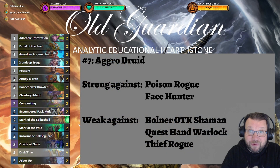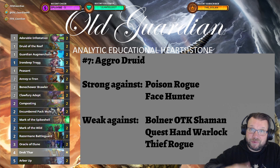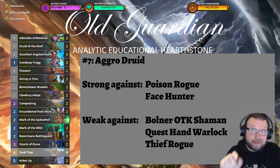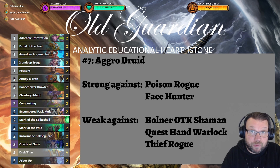Coming in at number seven is Aggro Druid. Aggro Druid is returning to the best decks list and it's surpassing Beast Druid again. These two have been going neck and neck, but what makes Aggro Druid good right now is that it is one of the few decks that has a good matchup against Poison Rogue. Poison Rogue is now very, very strong, and Aggro Druid is able to fight against that. Even though many of its other matchups are not that great, having a great matchup against Poison Rogue and against Face Hunter makes Aggro Druid a potent deck to climb the ladder with.